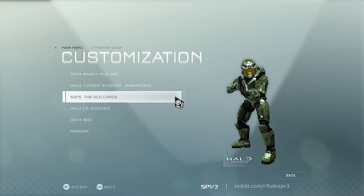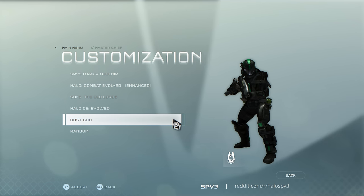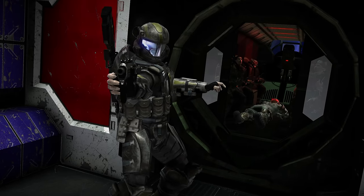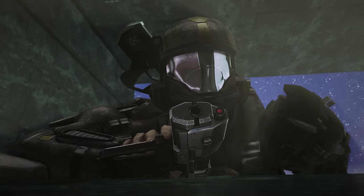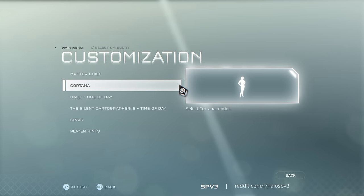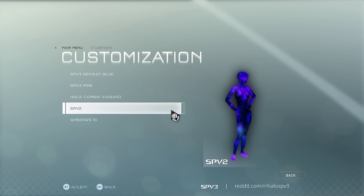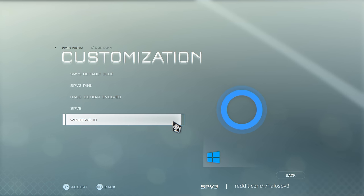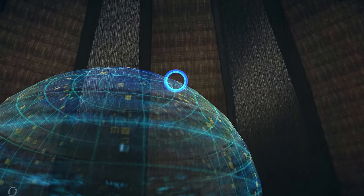Chief's options include the standard Mk5, a bunch of Mk5 variants from SPV3 and various other Halo CE mods, and also a full ODST BDU which I personally opted for. Going through the campaign as an ODST and seeing an ODST in all of the cutscenes was so damn cool and added a nice bit of flavour to a campaign I've already experienced over a thousand times. For Cortana, you can give her various different appearances ranging from SPV3 models to the regular Combat Evolved Cortana model, both in a variety of different colours — and you can even give her her iconic Windows 10 look.